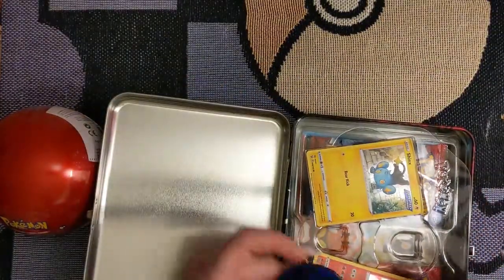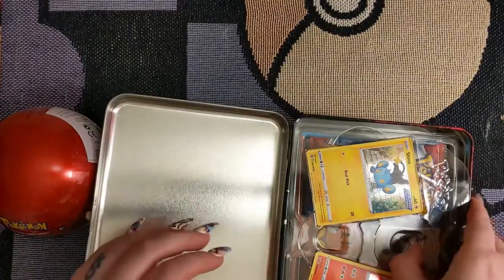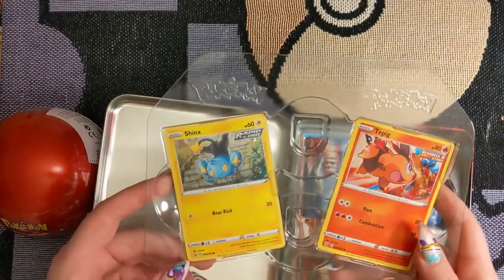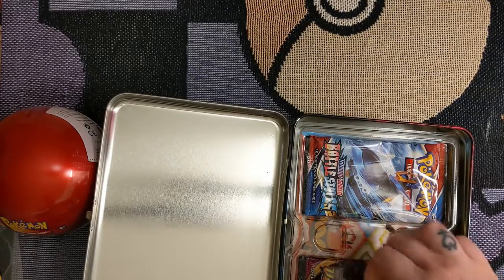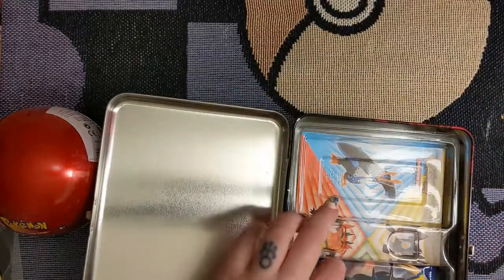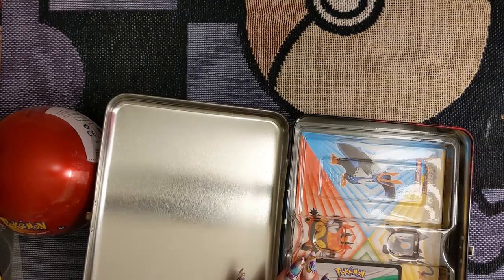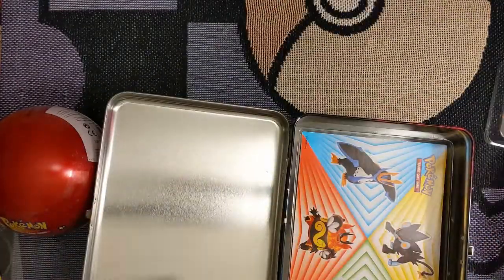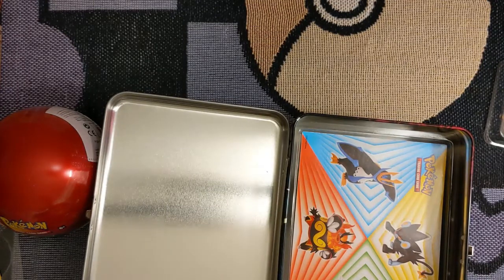So we open this bad boy up, and we're immediately greeted by these ginormous coins featuring Urshifus. We have a little Pokemon tray with Battle Styles cards 46 and 23, Shinx and Tepig. Then we have two packs of Sword and Shield Battle Styles, a pack of Sun and Moon, a pack of Sword and Shield, and a pack of Vivid Voltage — which I'm excited about because I can't find that anywhere. There's also a TCGO card; best of luck to whoever gets to use it first.